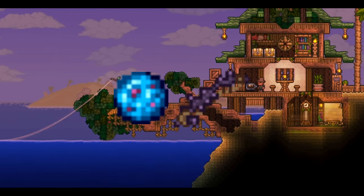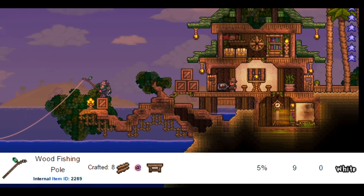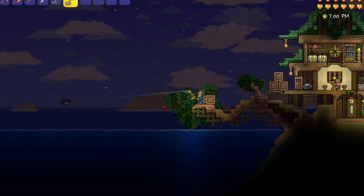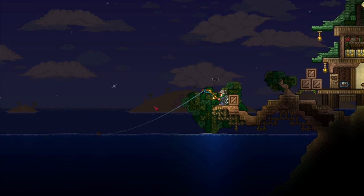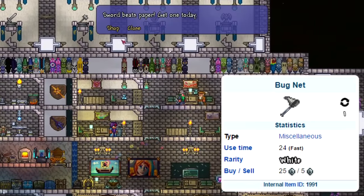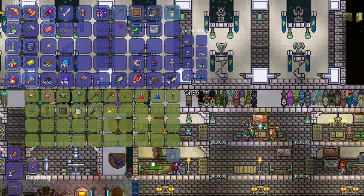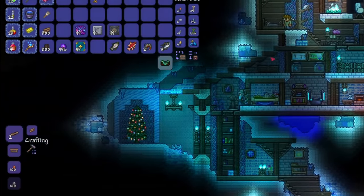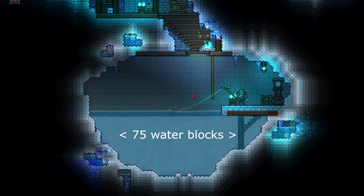To start, all you need is any sort of bait and a fishing pole. The first fishing pole you can get is the wood fishing pole, requiring just eight blocks of wood. You can also make a slightly better version with wood and iron. Now that you have a pole, you need bait, and for that you'll need the bug net, purchased from the merchant for 25 silver. Once you have the bug net and capture a critter, go to the nearest pool of water — just make sure it's big enough.